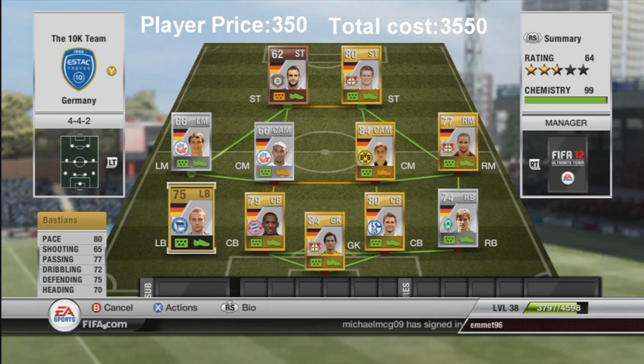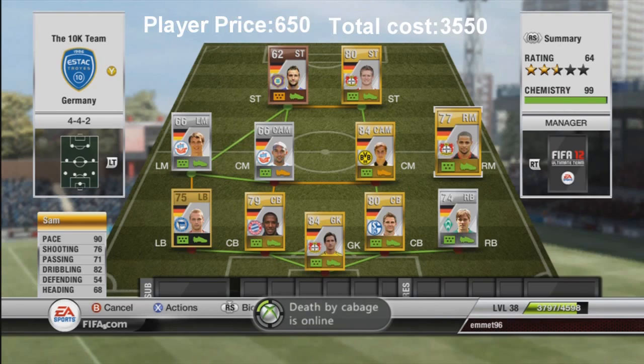At left back we have Badstuber, another very solid player with great stats all around: 80 pace, 85 physical, 75 defending, 70 heading, 77 passing, 72 dribbling. He can carry the ball and work his way up the pitch. He's a great left back to have and only cost me 350 coins.